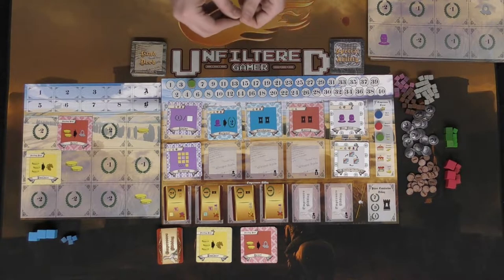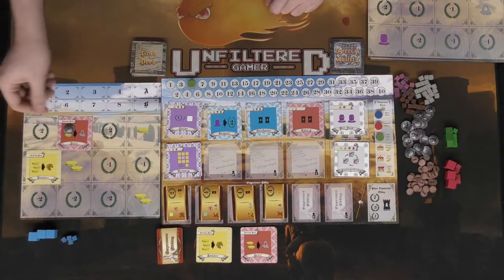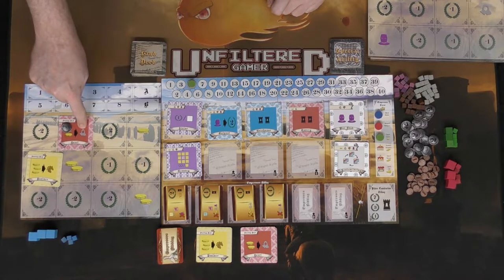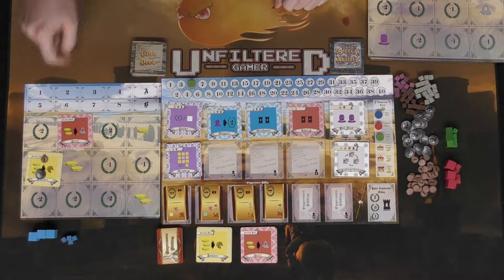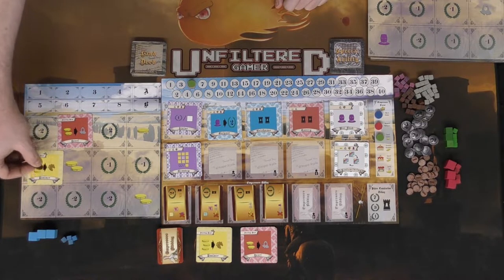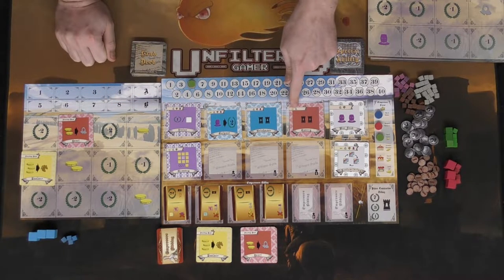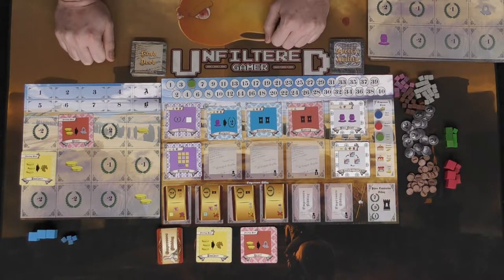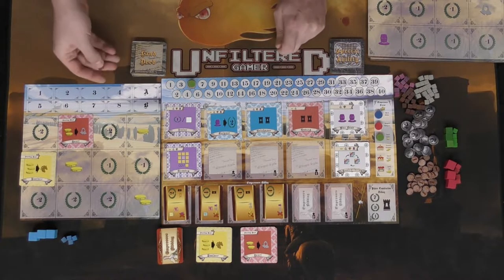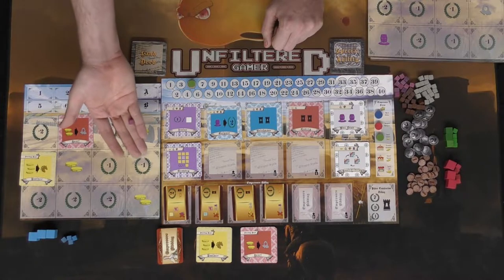Some spaces on the board work differently — instead of bidding competitively, placing the required currency there simply gives you those items. For instance, placing two coins on the serf space during the bidding phase gets you one serf when the phase resolves. Placing three coins on the horse space gets you a horse. These resources matter because certain cards only accept specific resource types for bidding.